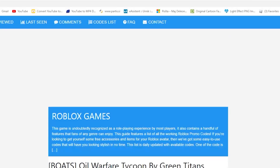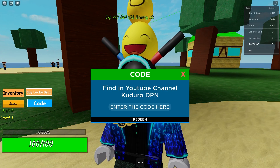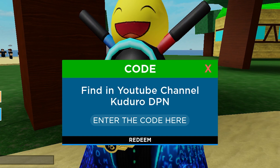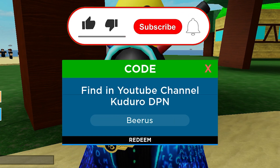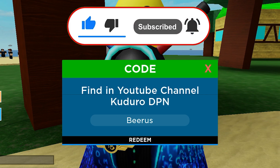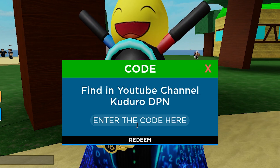Let me also tell you about my app that I created just for you guys, so you can get codes fast and much more. It's available on the Google Play Store — links down below. And guys, let's start with this code, which is absolutely amazing. It's called Beerus, and it gives you rewards like 3x XP. You can use the code for 3x XP right now. I'll press the redeem button.